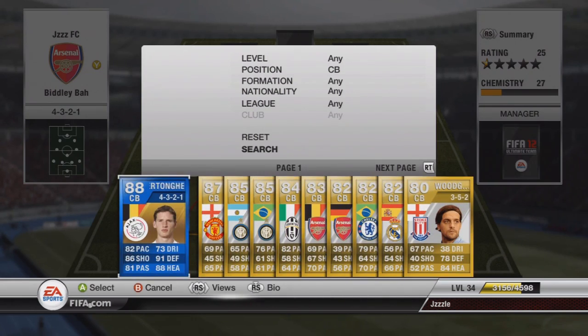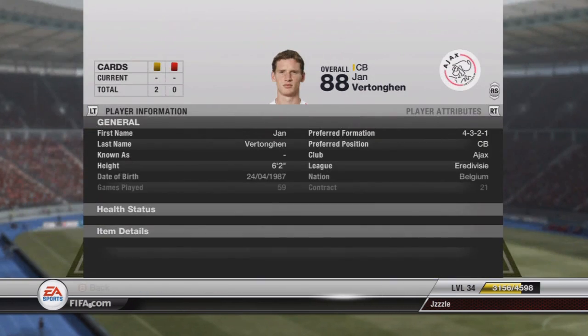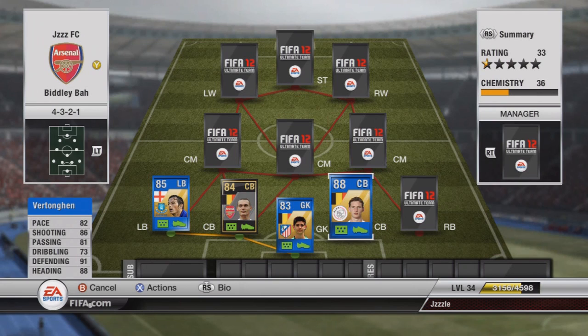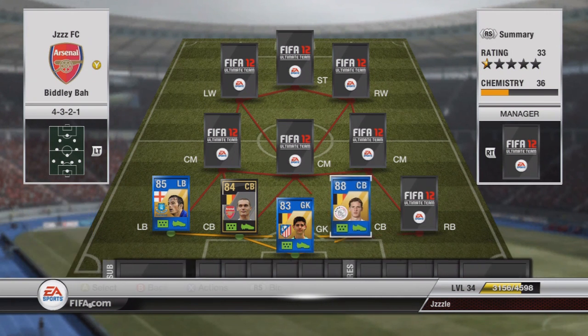In centre back we have got Mr Vertonghen from Ajax. As you can see he's got some crazy, crazy stats. He costs only 90k — I guess because he's in a less desirable league compared to the Premier League. He's fairly cheap for his stats, but I didn't like him too much because he's got a high attacking work rate and plays more offensively than defensively sometimes, which is not what you want from a centre back.